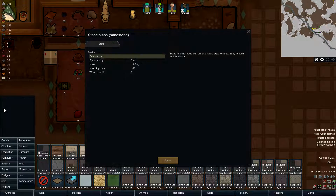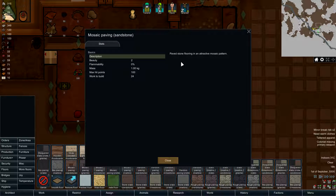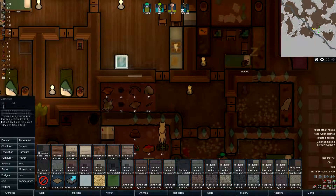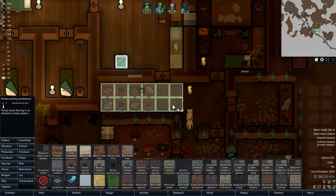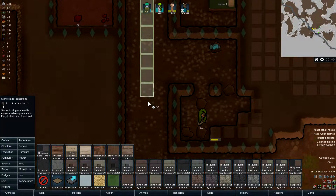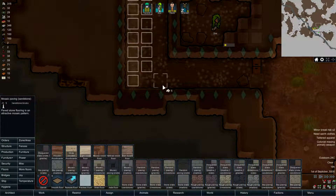Does it say how pretty it is? Stone flooring made with unremarkable square slab — easy to build and functional — doesn't say if it's pretty or not. Mosaic — I don't know how to say that in English — that's interesting. I think we're gonna make... I got an idea: I'm gonna do this like that for here, then in the middle we're gonna make it regular sandstone, and after that we're gonna fill these gaps.